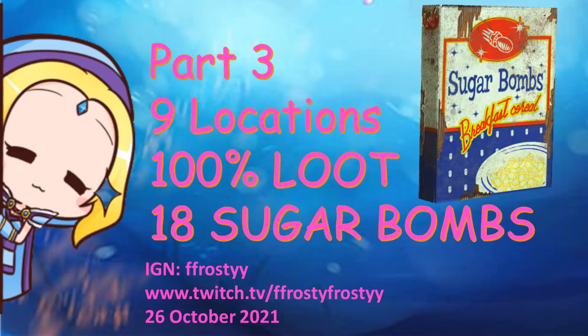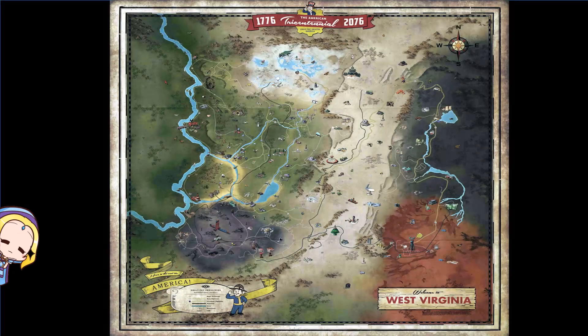Hey there, and welcome to our channel. This video serves as a continuation from our Part 2 Sugar Bombs video which we released in May 2021. As usual, if you do not find spawns of sugar bombs, just do a server hop. It is advised to do this sugar bomb run in public worlds and not in private worlds. In this video, we are going to show you 9 locations which you can find 18 sugar bombs. We hope you enjoy the tour and feel free to share your comments below.